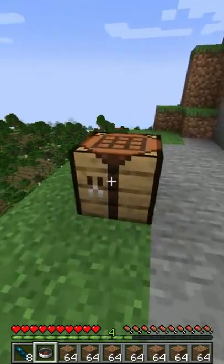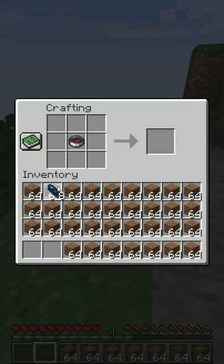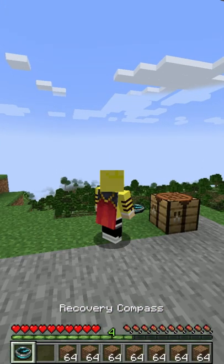In the Minecraft 1.19 update, they added the recovery compass. You can craft it by surrounding a compass with 8 echo shards. You can find echo shards in ancient cities.